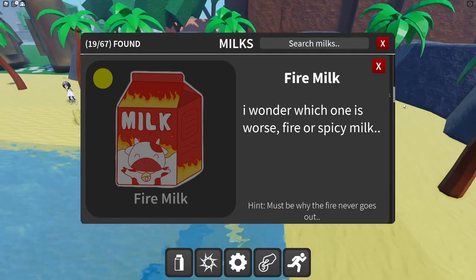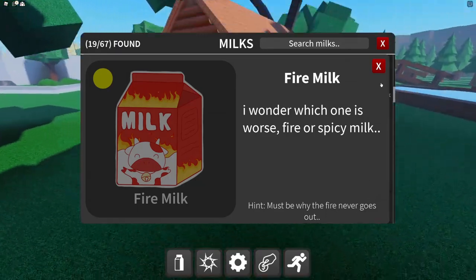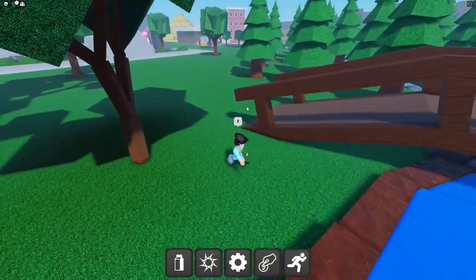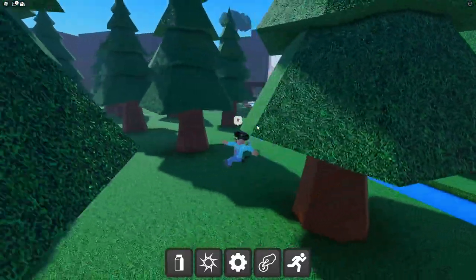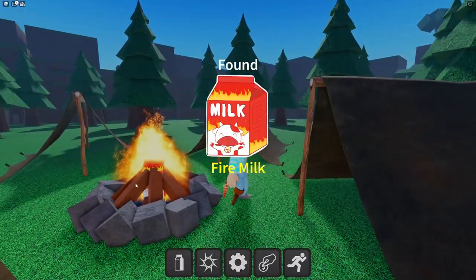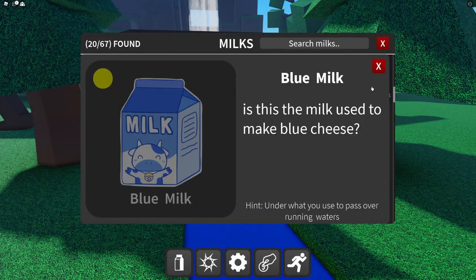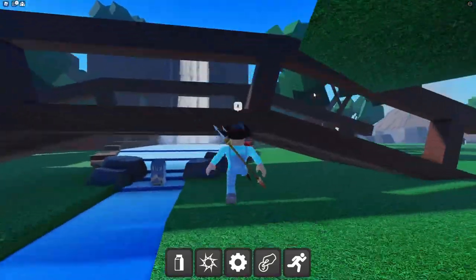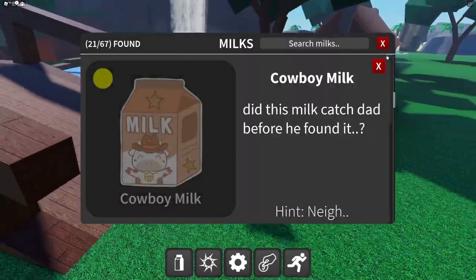Fire milk hint: 'must be why the fire never goes out.' If you don't walk through the fire you would not find that one. Next is the blue milk — 'used to pass over running waters.' That must be this river. Blue milk secured! Now the cowboy milk — hint involves what sound horses make. Let's get to that barn.